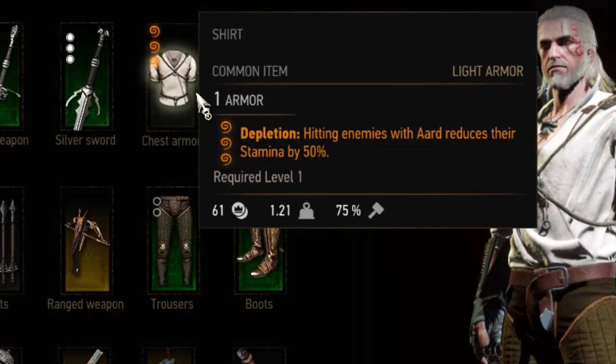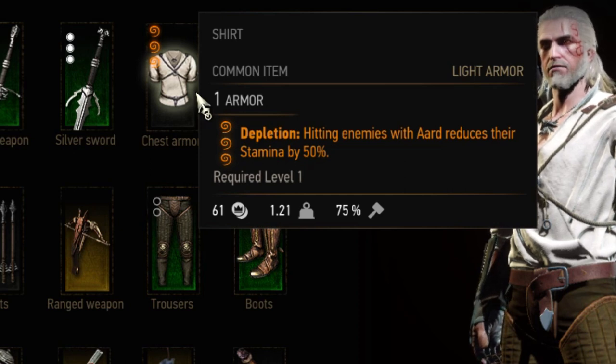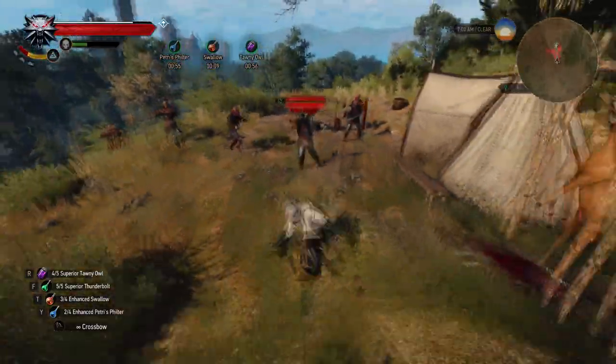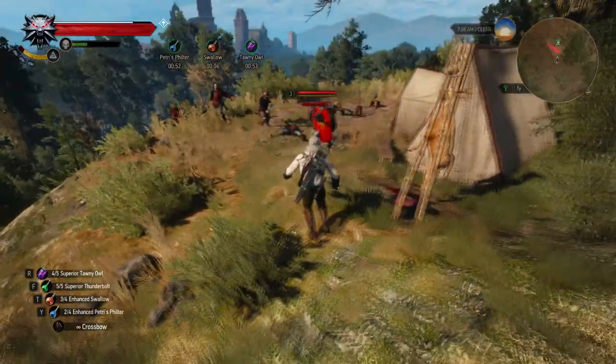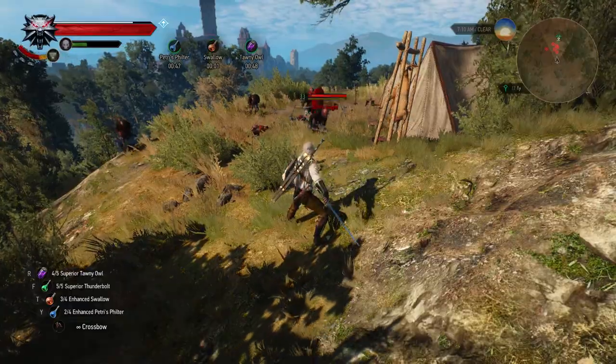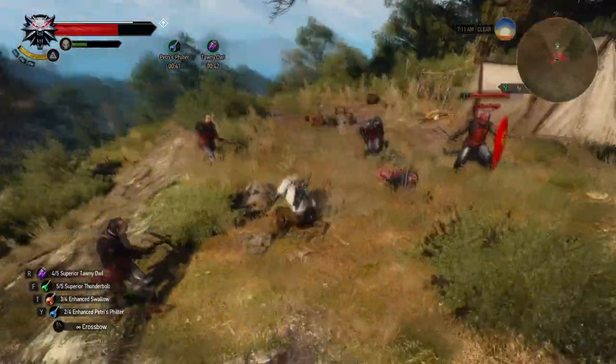Next up are enchantments that improve your signs. The first is Depletion, a level 1 enchantment — hitting enemies with Yrden reduces their stamina by 50%. There isn't a lot of benefit, though one situation is that enemies that sprint at you after being hit by Yrden probably won't have enough stamina to sprint afterward. Otherwise it's not very helpful.